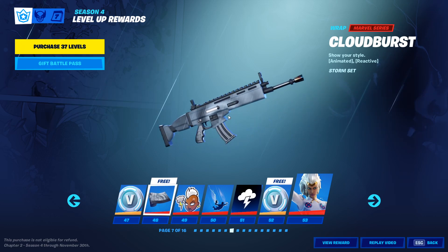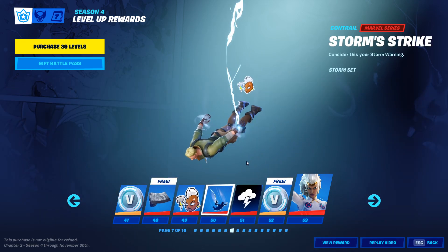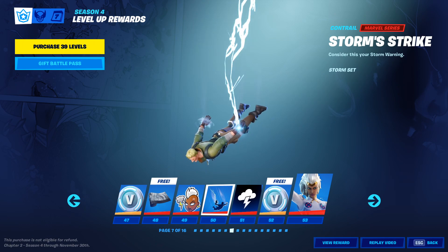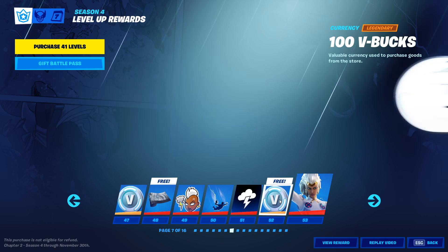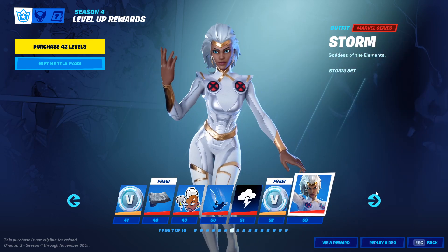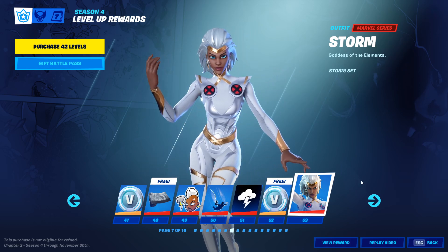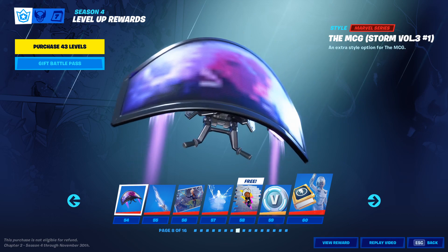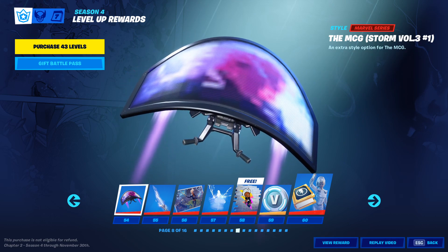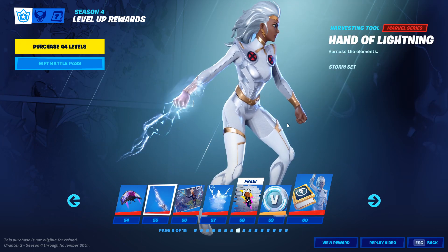Some V-Bucks, the Cloudburst Wrap, Storm Emoticon, Storm Strike Contrail, banner, V-Bucks, Storm herself. Looking very clean — that white and gold. We have the MCG version for Storm. There we go, it's her Wizard Remote Hawk. We have her pickaxe, which is a one-handed pickaxe.